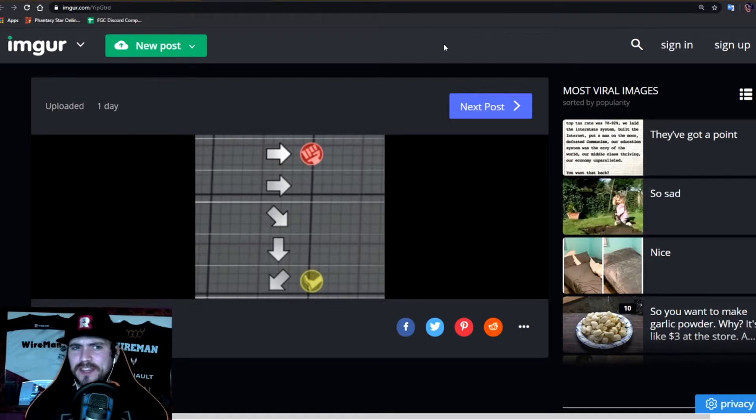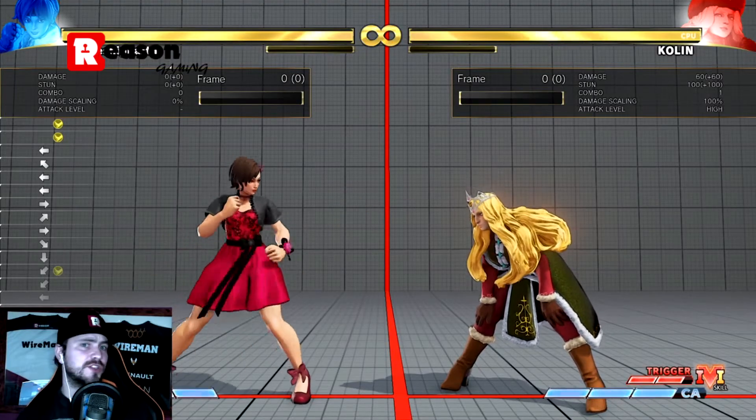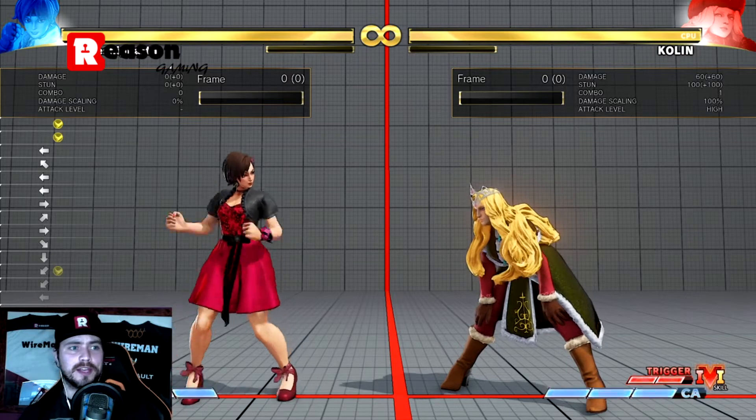First things first, in Street Fighter 5 the input display isn't telling you the full story. That's because of a convenience the Street Fighter 5 developers put into the game called Negative Edge. It exists in a lot of fighting games but it's quite prevalent in Street Fighter 5. What it means is if you hold down a button in certain circumstances, when you release that button it will read that button again.